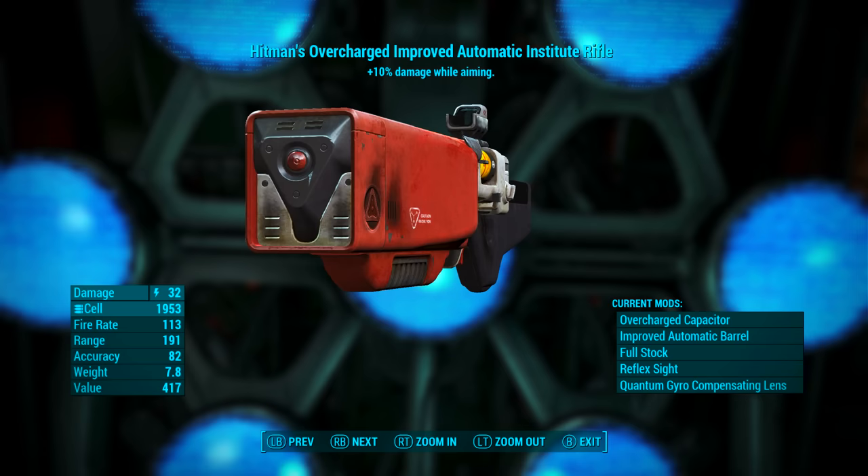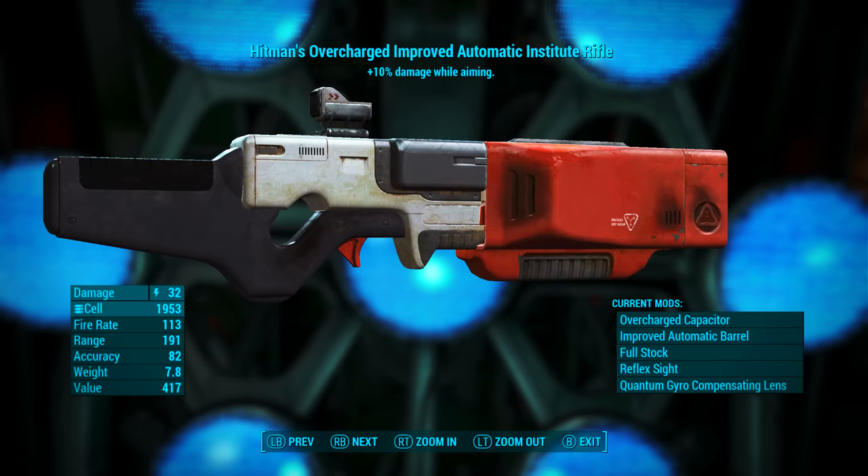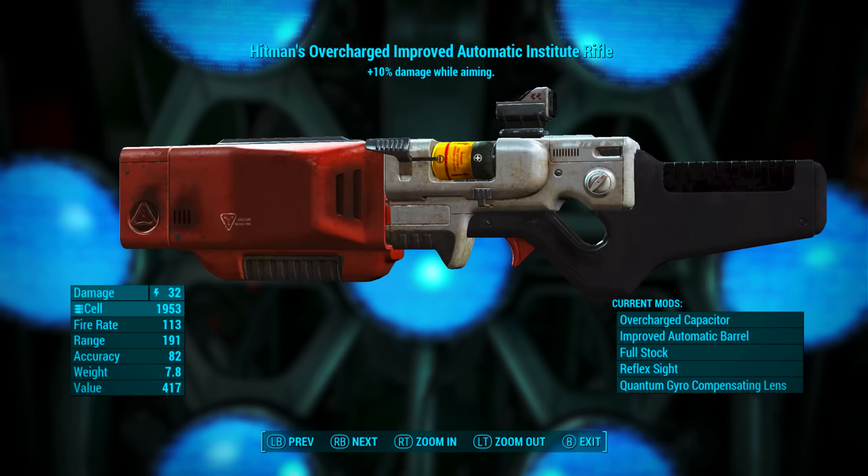Whatever mods you add to it, it's going to always have 'Hitman's' at the front and then have a name reflecting the mods you added. So as we can see we have the Hitman's Overcharged Improved Automatic Institute Rifle, and of course the legendary effect: plus 10% damage while aiming.